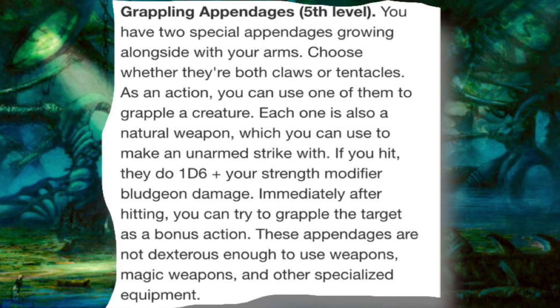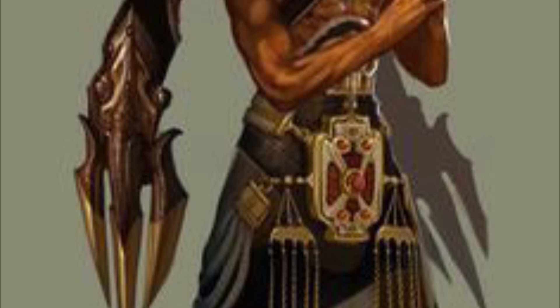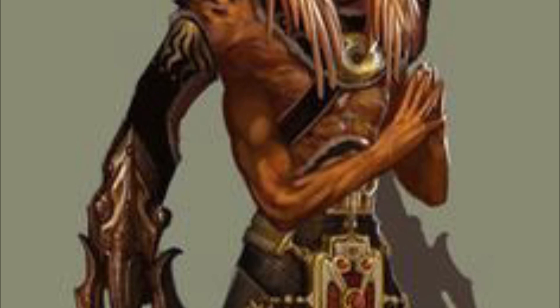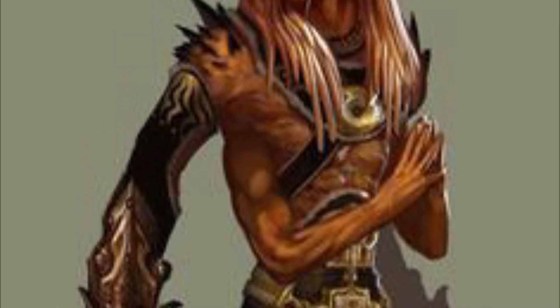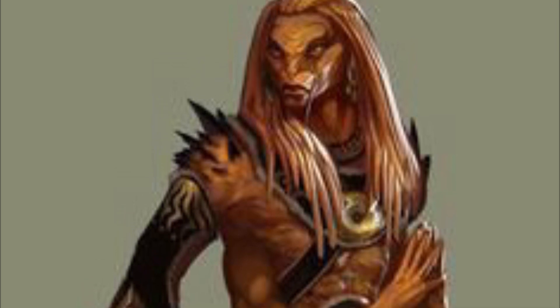Grappling Appendages — you have two special appendages growing alongside your arms. Choose whether they're claws or tentacles. As an action, you can use one to grapple a creature. Each one is also a natural weapon you can use to make an unarmed strike with — if you hit, they deal 1d6 plus your Strength modifier bludgeoning damage. Immediately after hitting, you can try to grapple the target as a bonus action. These appendages are not dexterous enough to use weapons, magic items, or other specialized equipment. This is a 5th level option, so they just protrude or grow — in a very grotesque manner if you really want to get into it. If you're going to pick one of these, you should try to do them cohesively. If you had underwater breathing, it makes a lot of sense to have extra tentacle arms or lobster claw-like arms.